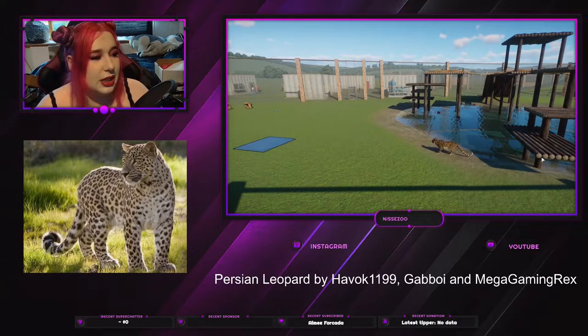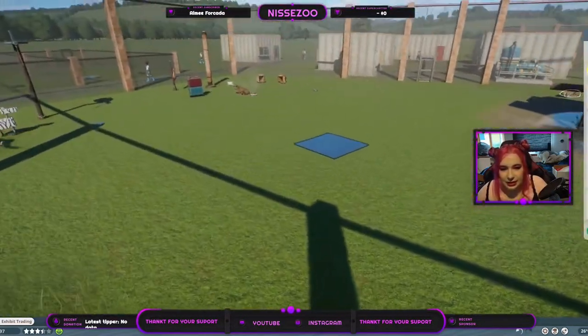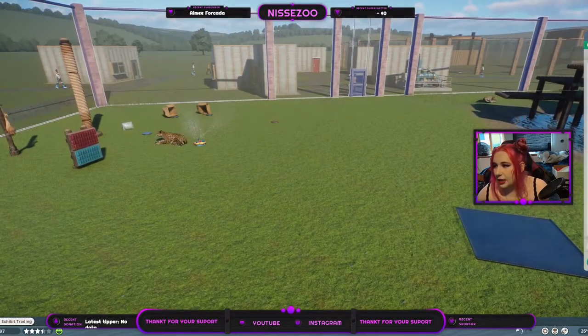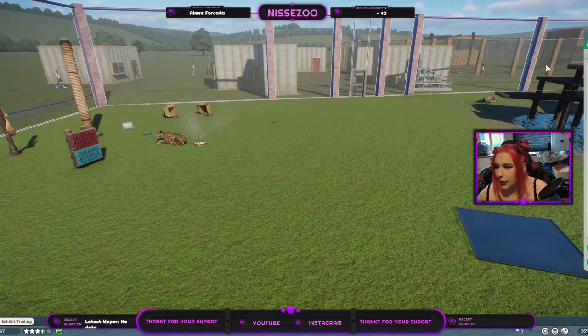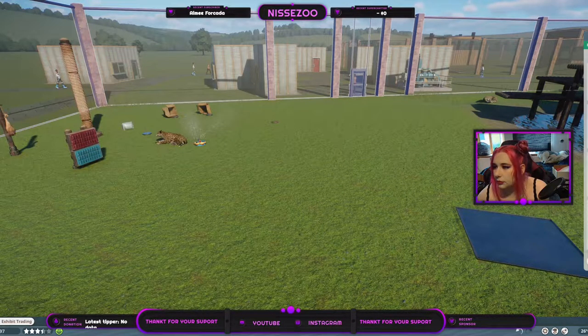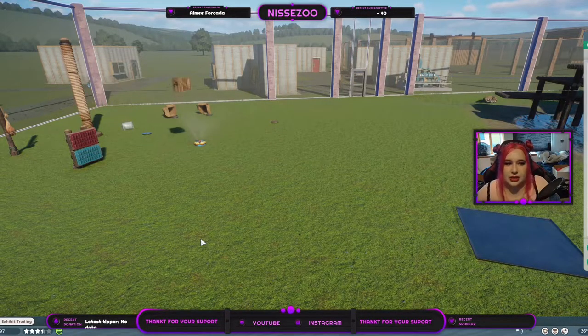And then we have this big bushy tail, which I also assume we should have. So let's get into the game. I decided both to compare with the Jaguar and the Amur Leopard, but not the Clouded and the Snow because they are more different. So we put down the Amur Leopard here, and the Jaguar over here, and then we're going to put down the Persian Leopard in the middle. Keep in mind, it is all males to make it as fair as possible.